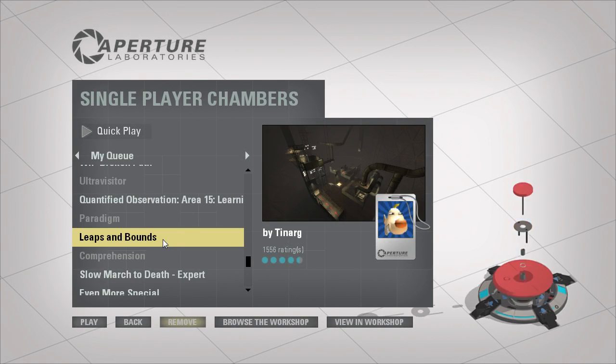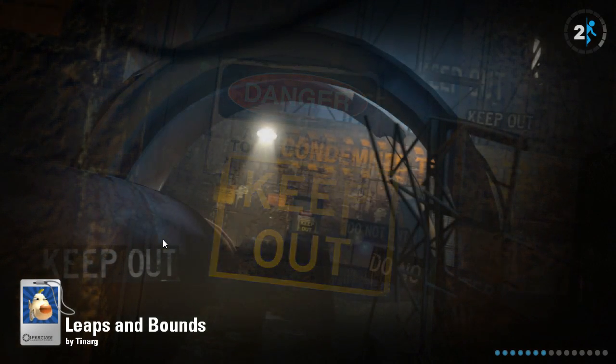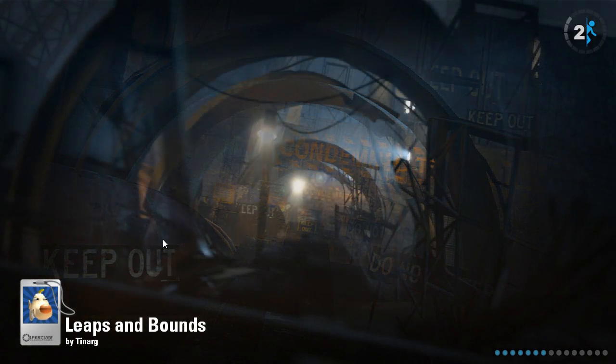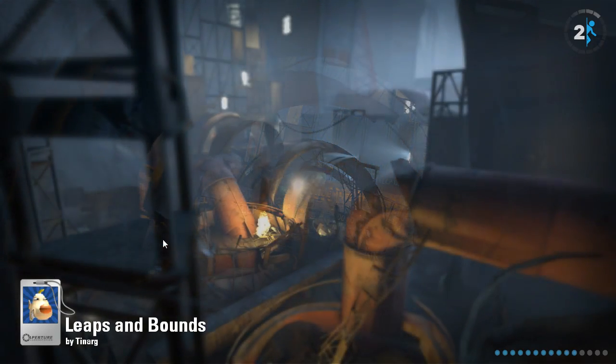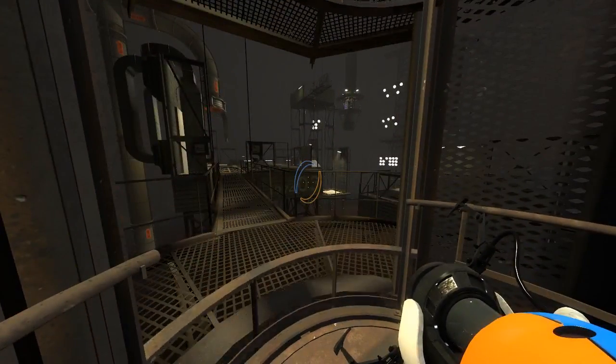Hey guys, I'm gonna play Leaps and Bounds by Tenarch. I saw him post progress of this on the Thinking With Portals Discord. It is styled like one of my favorite underground chambers in the main game, Speed Ramp. I think it's called Speed Ramp.